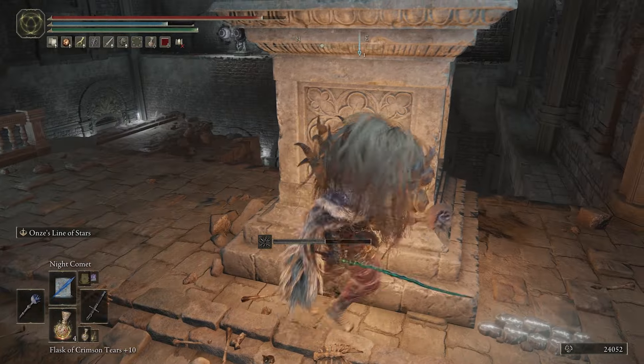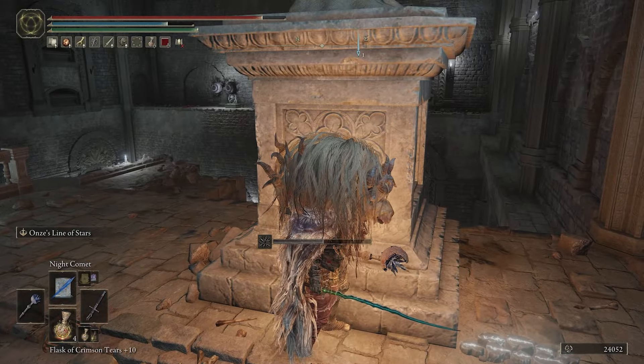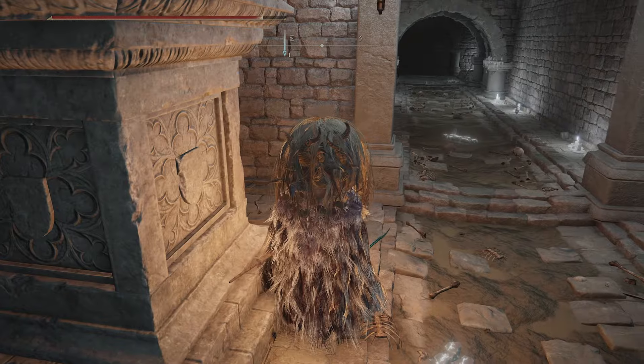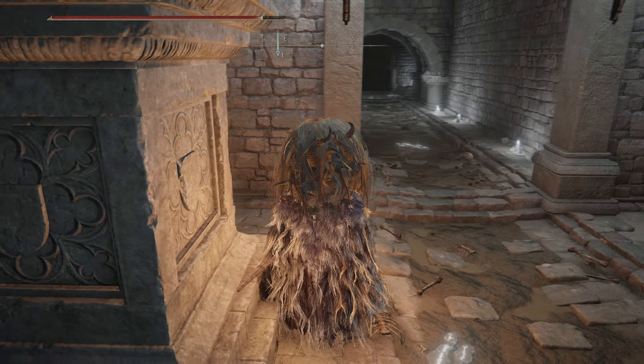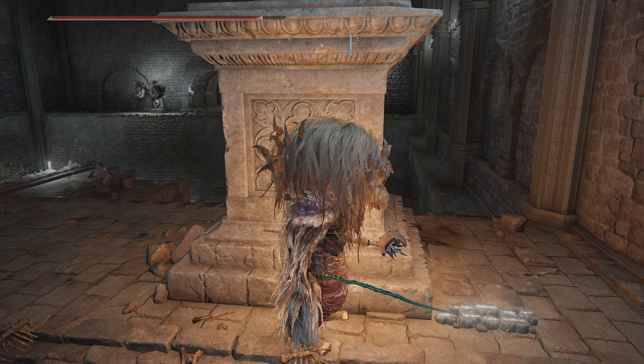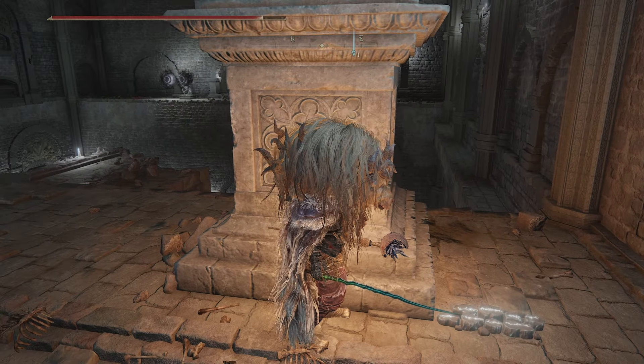We're going to take a quick break behind this pillar and let the death blight settle down. I'm actually going to take a rejuvenating bolus. We're not going to go down that hallway right there — we're actually going to go around the pillar and head across this little ledge, all the way across to the other side.